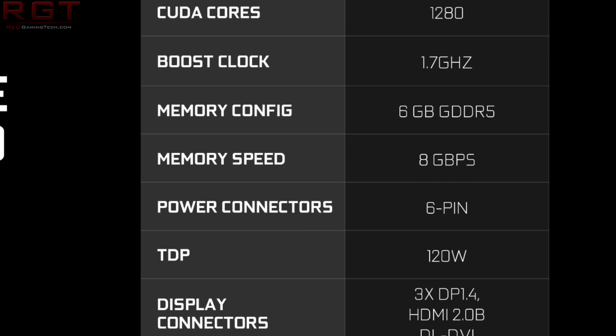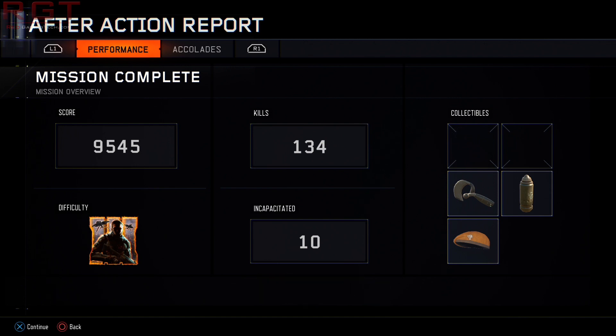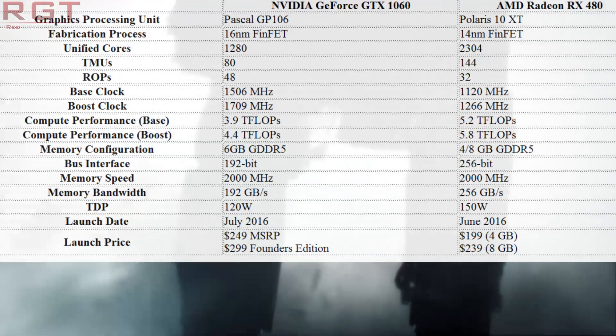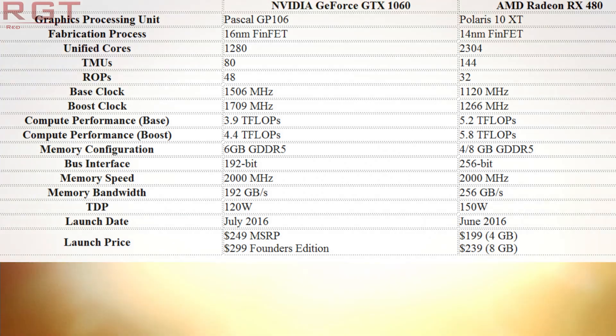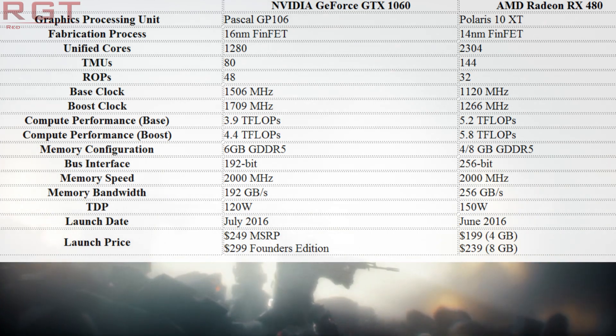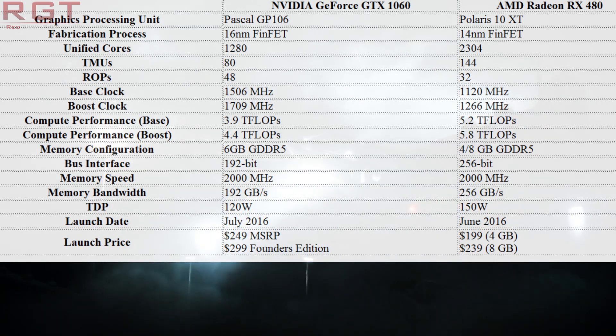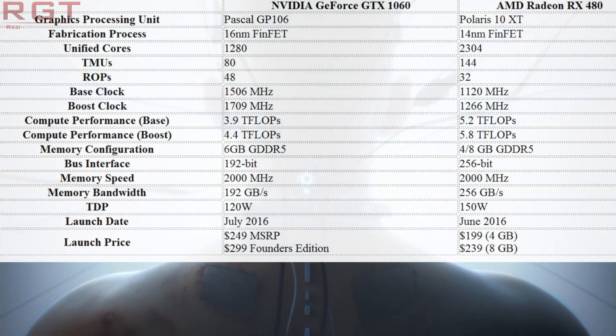Theoretically, it should mean that the card is better at handling certain complex scenes, anti-aliasing, and various other visual effects — ROPs are kind of an important part of the card. It is built on 16nm FinFET design, with 1280 unified cores, and has a base clock of 1500 MHz, but boosts up to just over 1700 MHz. This puts it at about 4.4 TFLOPs of single precision performance, with 6GB of GDDR5 on a 192-bit memory bus running at 2000 MHz.